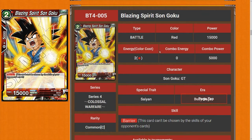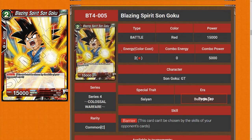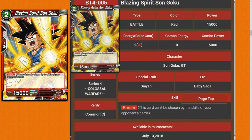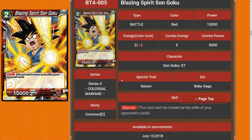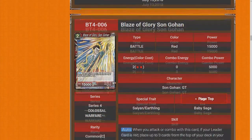Next we have Blazing Spirit Son Goku. It's a two-drop with Barrier at 15k. This is actually a little bit stronger than you think — the fact that it's a two-drop with one red is pretty strong with Barrier. I'll give it three stars. Most other things with Barrier will be a three-drop rather than a two-drop.